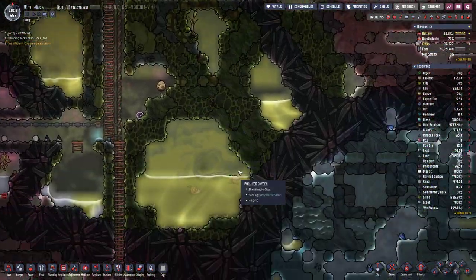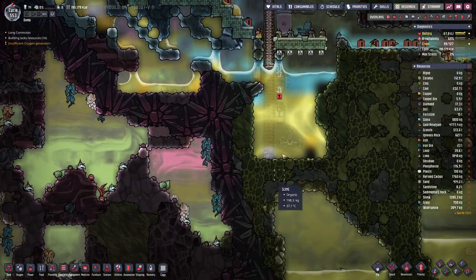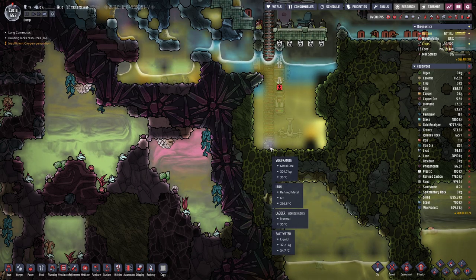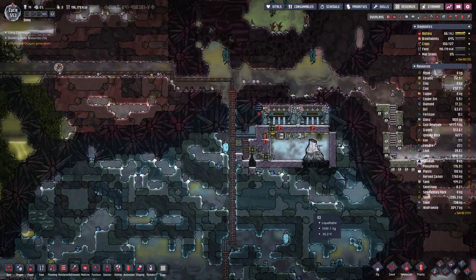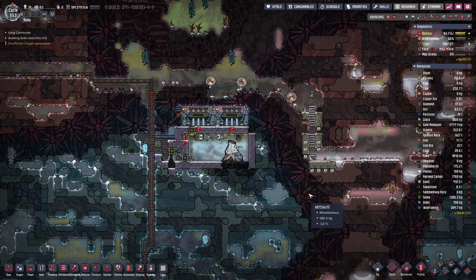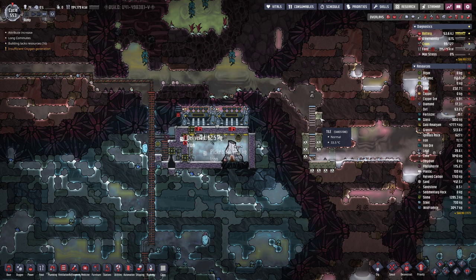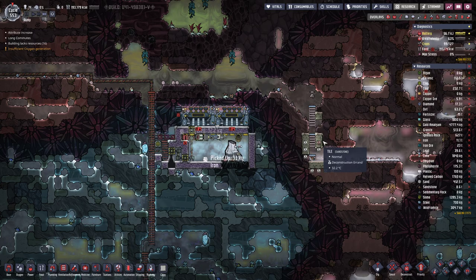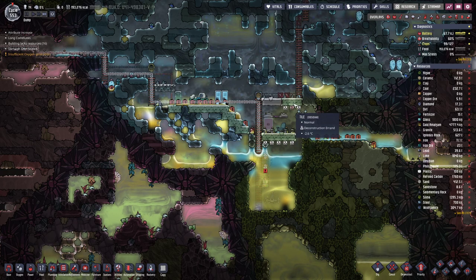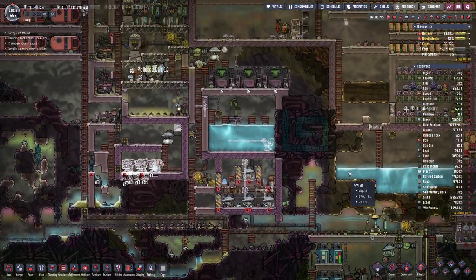How much iron is lying around here — 6 tons at more than 200 degrees, so it's still cooling down. Apparently these tiles are made of sandstone, these are made of obsidian, so it depends a bit on the biome I guess.